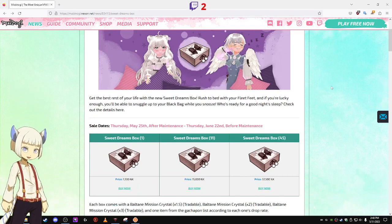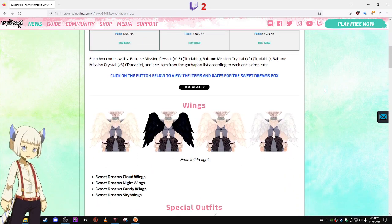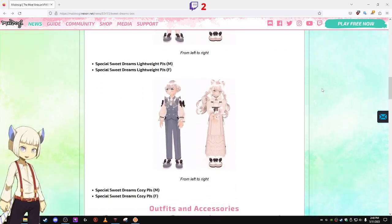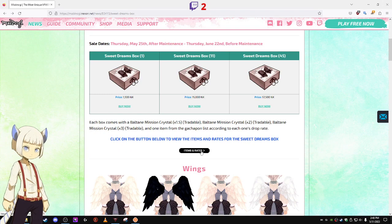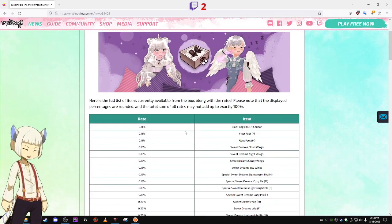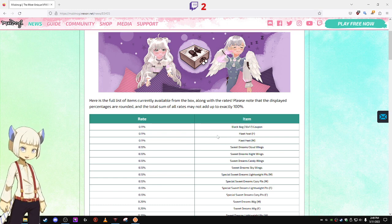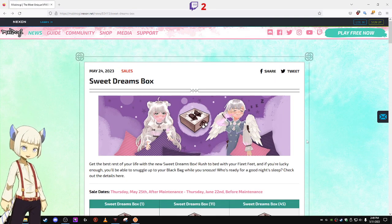There isn't really that much in this gacha pond. Personally, I don't really think it's worth buying. If you want anything from the gacha pond, you're better off spending gold to save money, because all this really has is some crappy wings and some special outfits. The only major incentive they're giving you to buy this is putting the Black Bag coupon and the Fleet Feet items in here — it seems like a desperate way to get people to buy it. Overall, I don't think this gacha pond is really worth it. But yeah, that's the Sweet Dreams gacha pond.